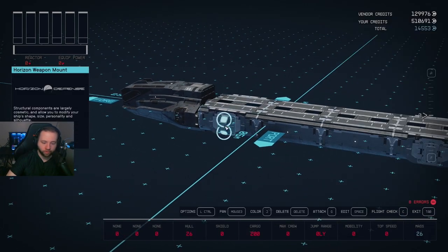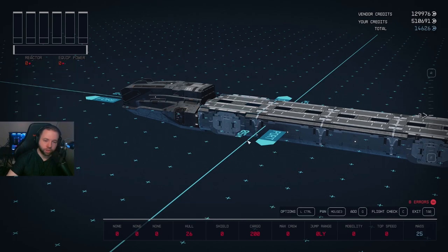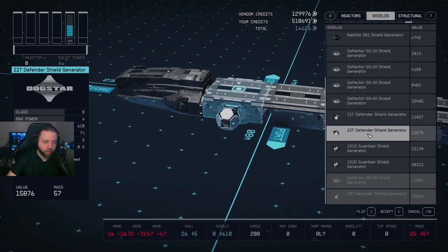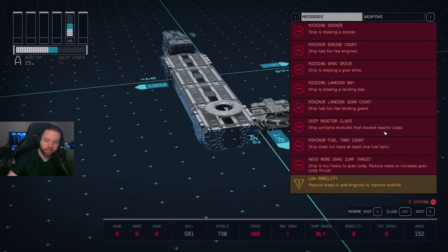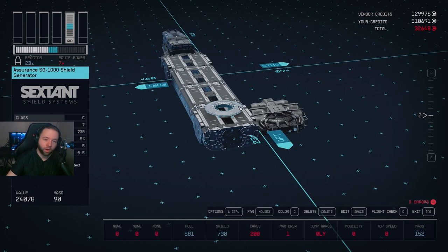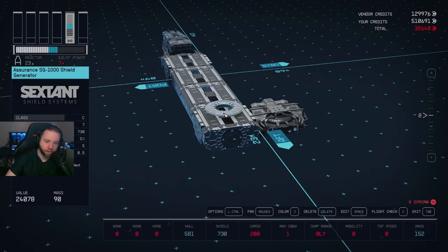You are limited on weapons, and you cannot use components that exceed your skill level. If your piloting skills are not class B or class C yet, you need to get your piloting skills up. The better shields, for example — if I go to class B or class C, it will give you this error: 'Ship contains modules that exceed reactor class.' My reactor is class A, which generates 23 power, so I cannot use a class C shield.